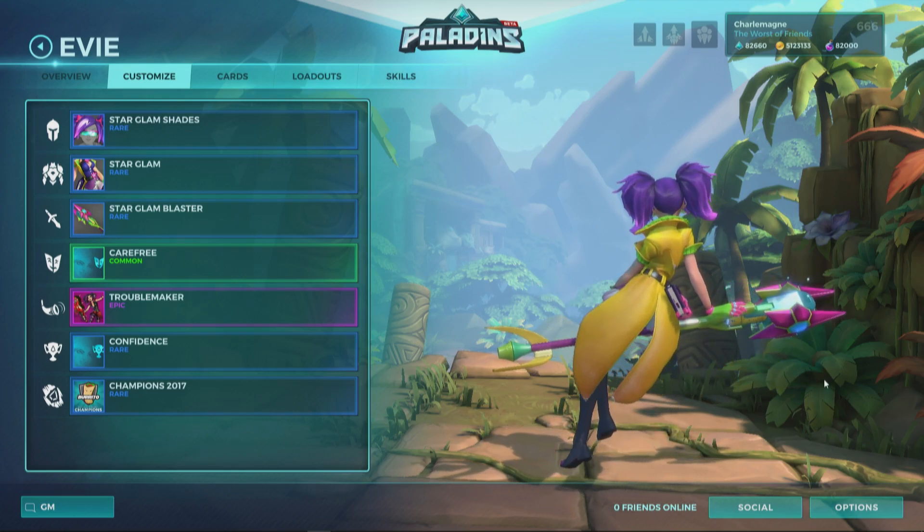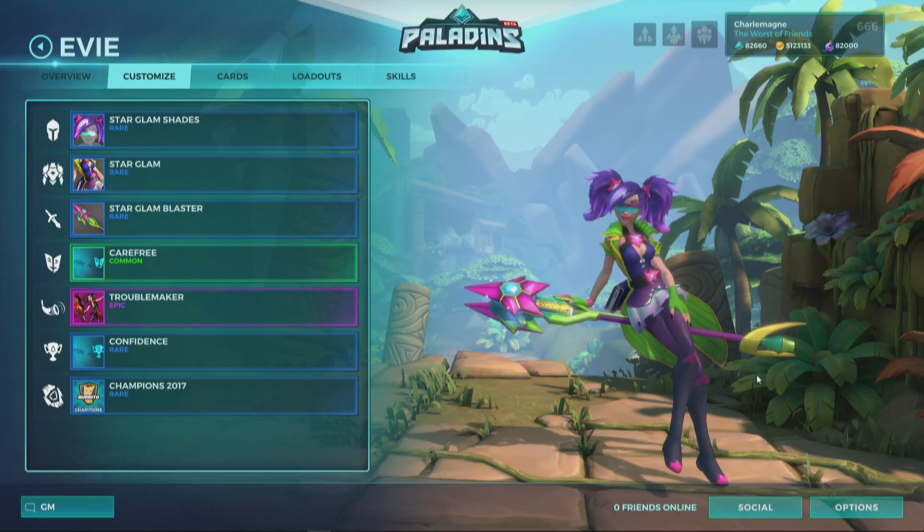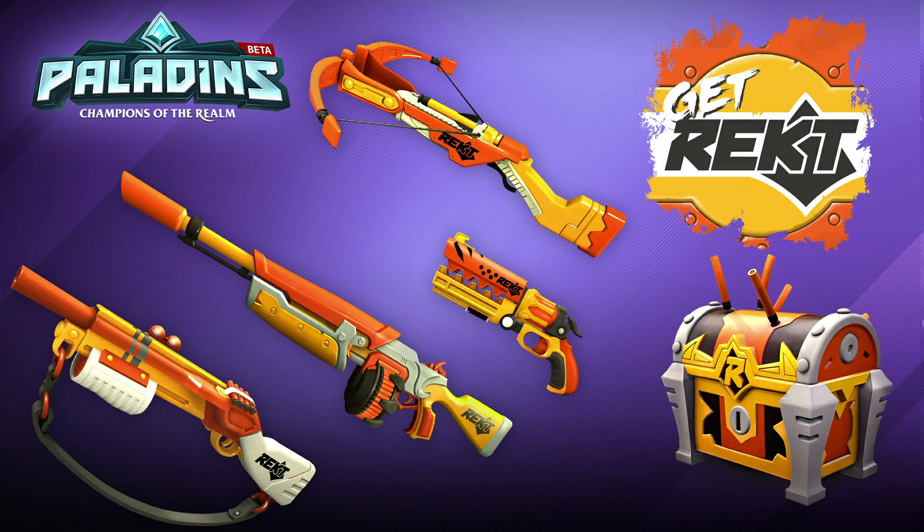That's going to do it for the skin lineups today. In terms of champions, we do have a little something for nine champions coming through here. The newest chest to enter the realm is the Wrecked chest. Get wrecked — it's a theme, strong throughout. There they are — the brightly colored toy-gun themed weapons coming into the realm.